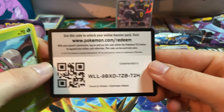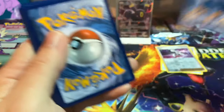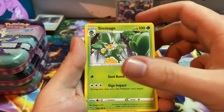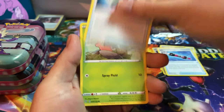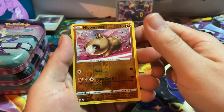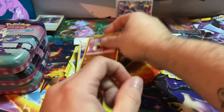Still trying to get somewhat close to completing the binder. Starting off with dark energy again, Nessa's Resolve, Turbo Patch, Shelmet, Panpour, Teddiursa, Rookidee, Torchic reverse, Hippowdon, and Staraptor for the rare.